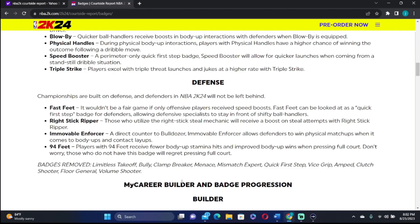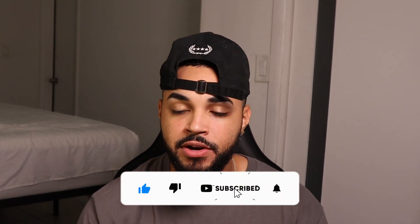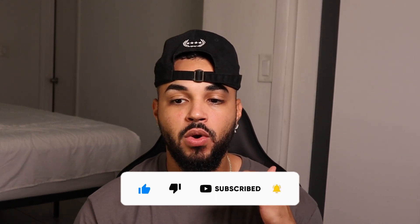Defense has been a huge improvement this year. New defensive badges added include Fast Feet, Right Stick Ripper, Immovable Enforcer, and 94 Feet. Fast Feet is a talked-about badge on Twitter — it's essentially like a quick first step for defenders, meaning you're not going to get blown by as much if you have it equipped. We'll have to see exactly how effective it is when we play the game, but they did implement more defensive badges for those big on defense.